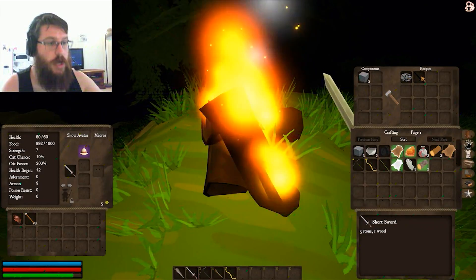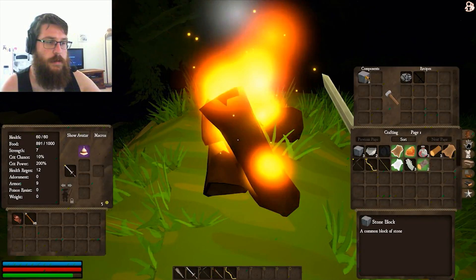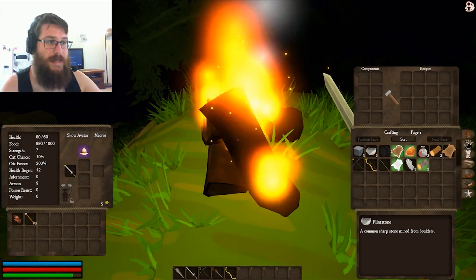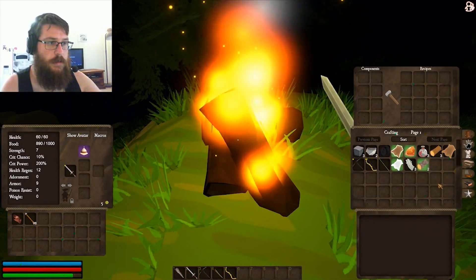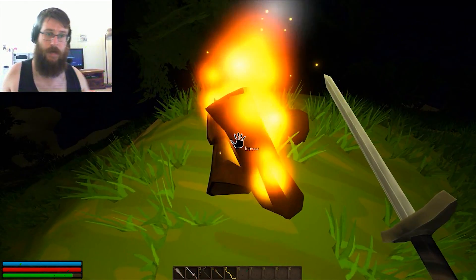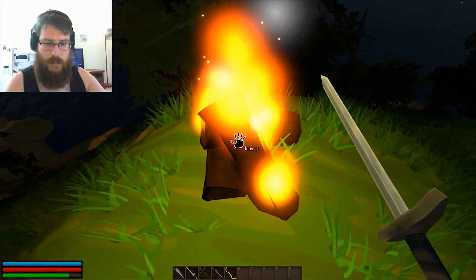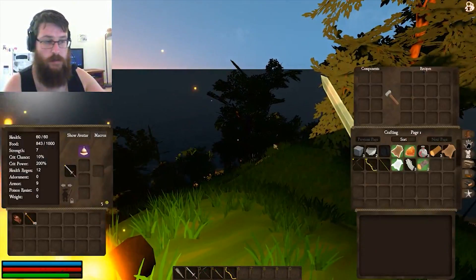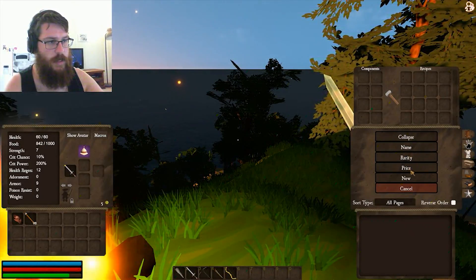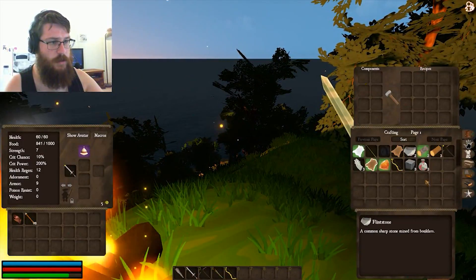Short sword is stone and wood. Maybe the dagger is possibly better then. I think we might camp for the night and look into building something. We'll have a snooze till sunrise. It's now sunrise — that throws me off, I hate it when it does that. We're going to pull up our inventory and sort by name.